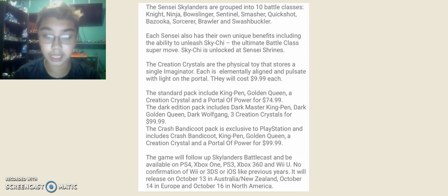The standard Starter Pack includes Kingpin, Golden Queen, a Creation Crystal, and a Portal of Power — and obviously you'll get the poster and the game. That will be $74.99. Like every year, it's always $74.99 for the regular Starter Pack; it usually rounds out to about $80.